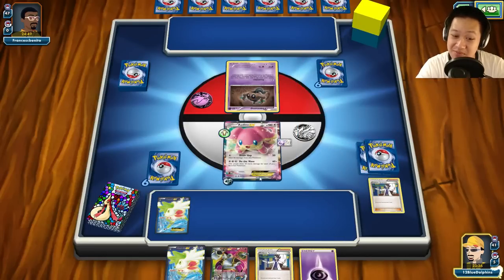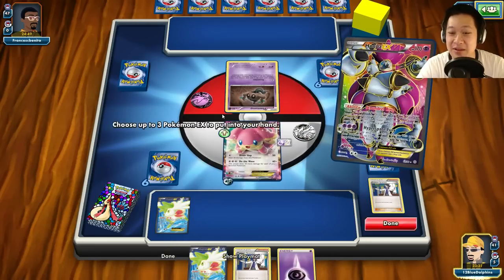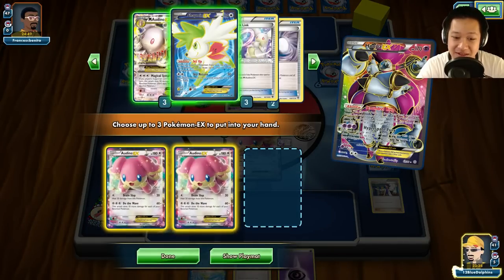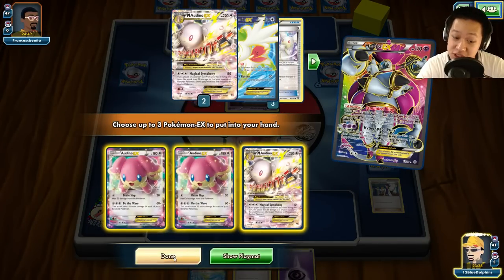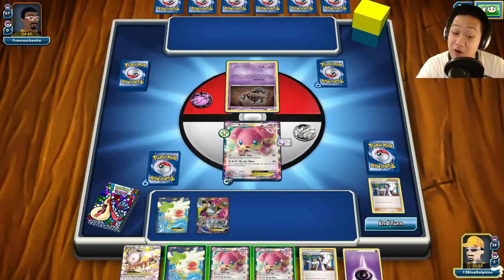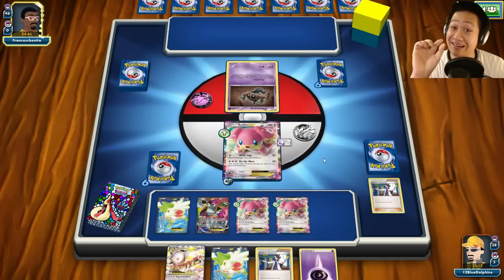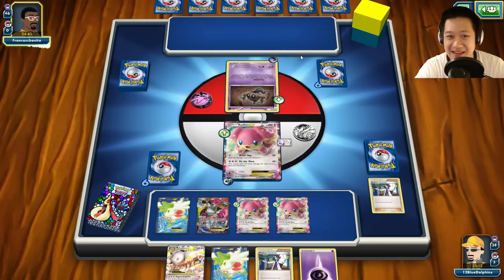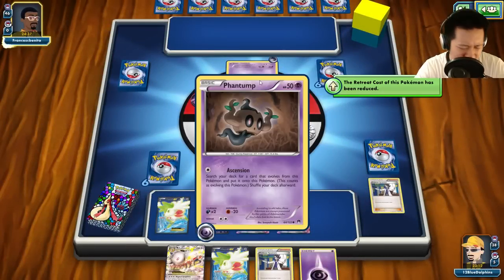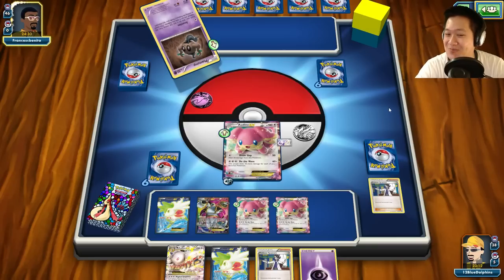I actually want to fill my bench up because we may be able to use Do the Wave and finish you off before you can do anything. That sounds good. Is Mega Audino in my hand? No — I'll just keep you in just in case until one more turn. So I have one window of opportunity; I am definitely going to capitalize. I will save you. Audino gets more cards, followed by Sycamore. There's the energy, here comes Ascension — and when this thing ascends I cannot play any more items: no VS Seekers, no Battle Compressors. This is the only haul and that's GG.